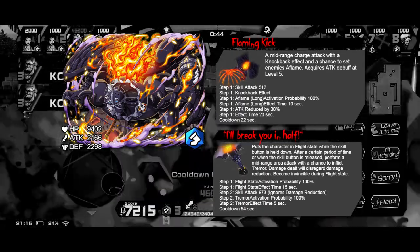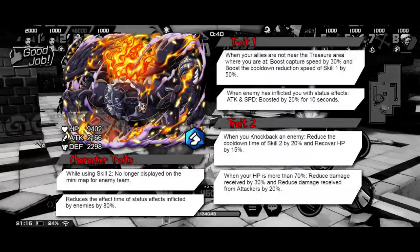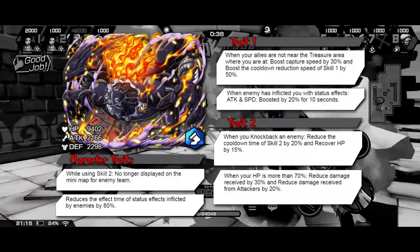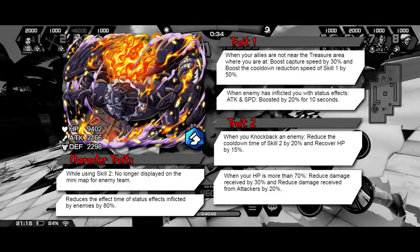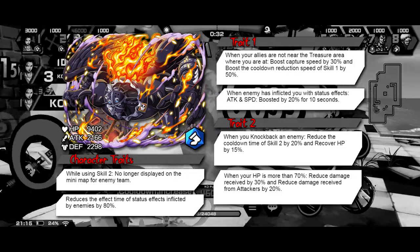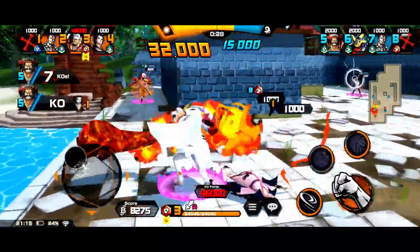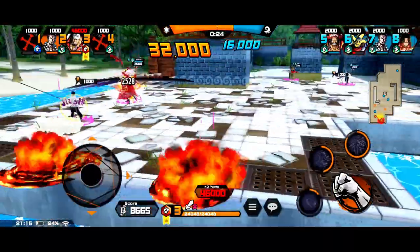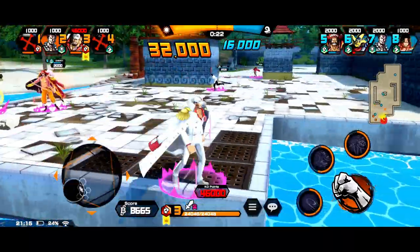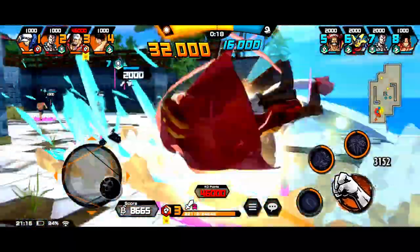I wanted him to be different from the typical runner with a 50-cap speed trait and heal on cap. For his traits I kind of wanted him to be a mix of God Usopp, Young Relay, and Kawamatsu. The numbers will obviously need balance adjusting, but it's more about the overall concept — I think he'd be a really fun character in the game. Let me know what you think, and if there's a character you want me to put together, I'll do that. Thanks for watching and see you guys in the next one!